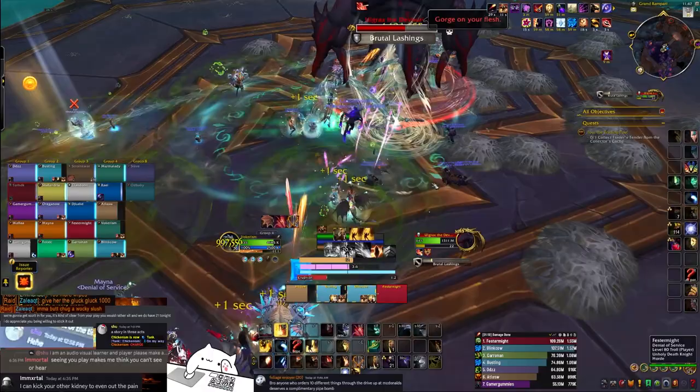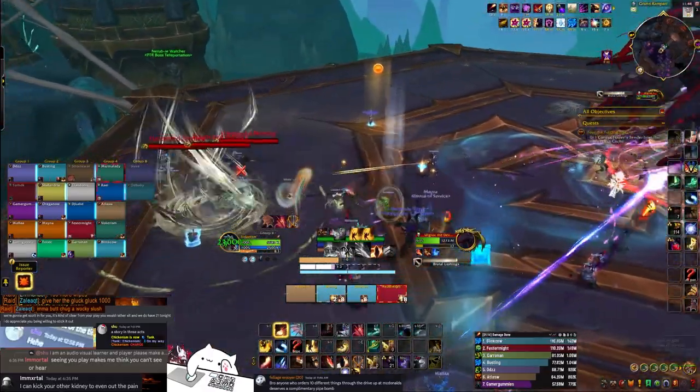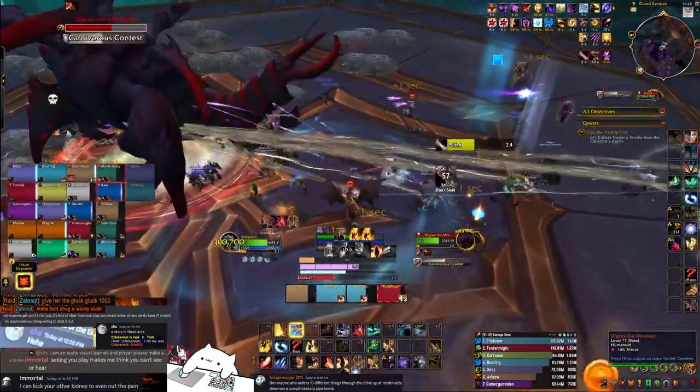Twice per phase the boss will cast Brutal Lashings, which is a big AoE soak that you need to soak with half of your team. On normal and heroic this can be immuned, but on mythic it must be soaked. It's ideal to soak this with half your raid because it pulls hard.